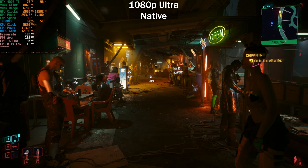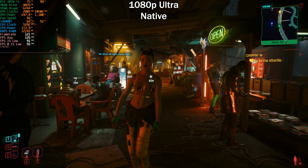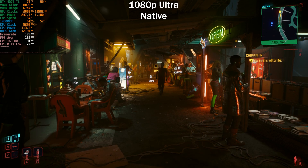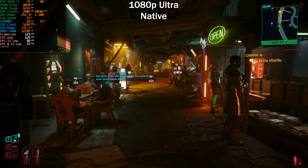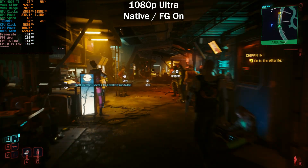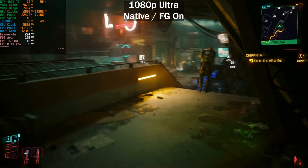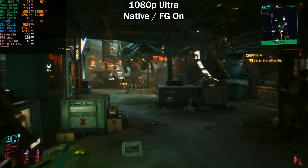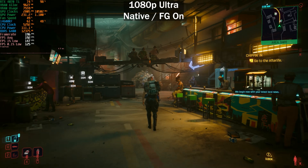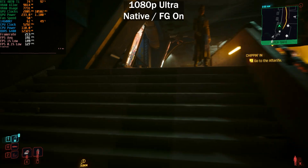Our average was 127 fps, 1% lows at 90, and 0.1% lows at 78. Now let's enable frame generation — not that you need it at 125 fps, just for interest. With frame generation enabled at the same 1080p ultra settings, we've gone from 127 fps up to 190 fps — around a 60% increase in frame rate. To be clear, it's not a performance increase; it's frame interpolation, which is exactly where the name comes from.